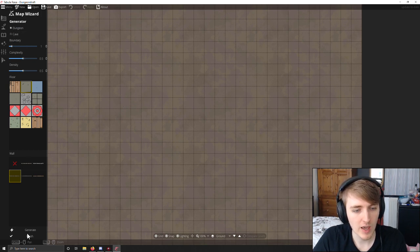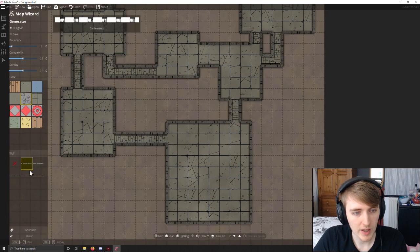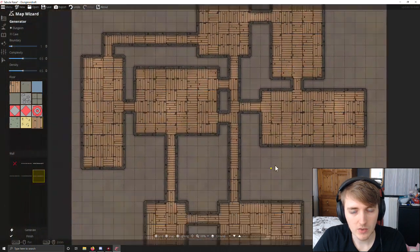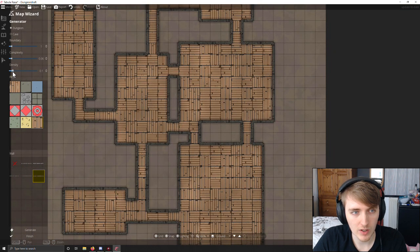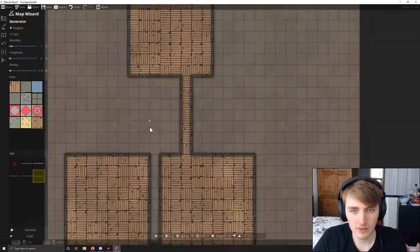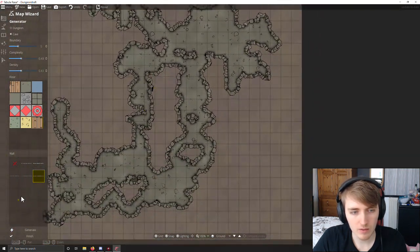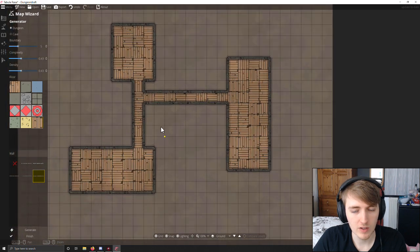We get the option between generating a dungeon and a cave. The dungeon is like a nice little stone labyrinth type thing, or we can have different walls and surfaces — we can have wood with wood. That can change the feel of it completely. We can have it more complex, more dense, or a lot less complex, a lot less dense. We can also make a cave, and the cave looks somewhat like that. But I think it's easier to populate some kind of dungeon than it is to populate some kind of cave.